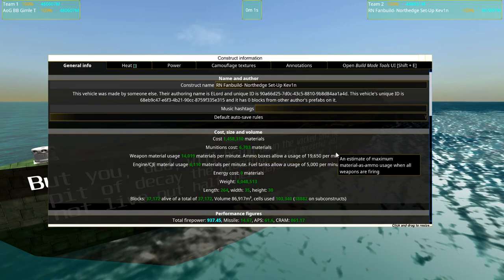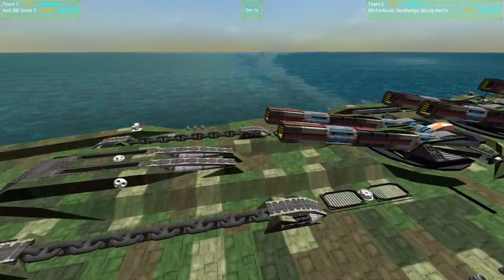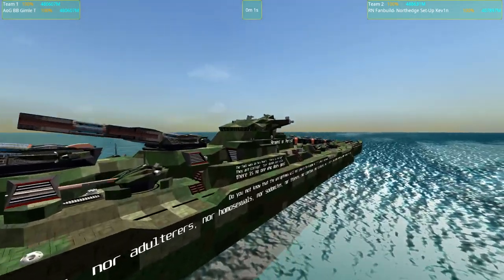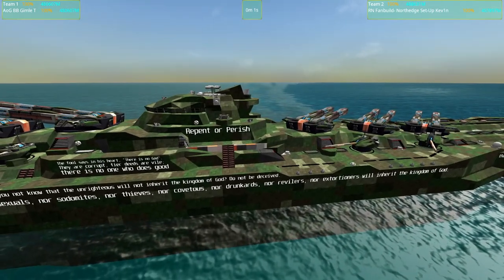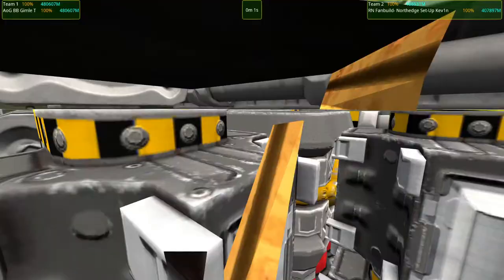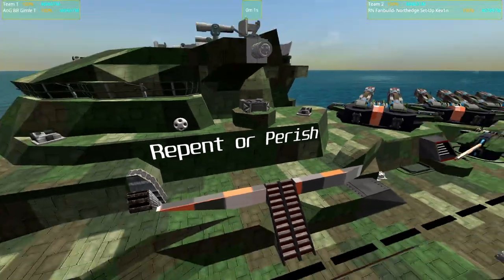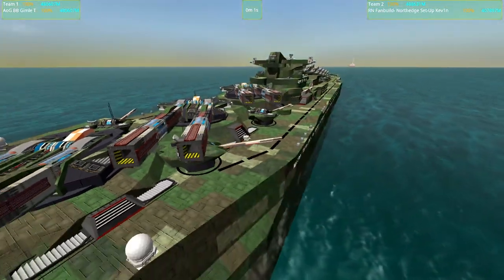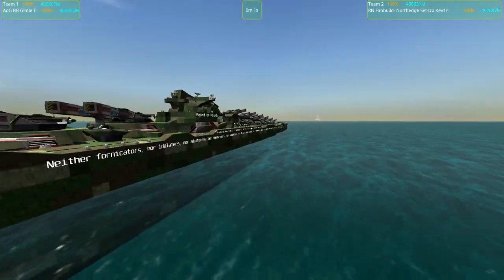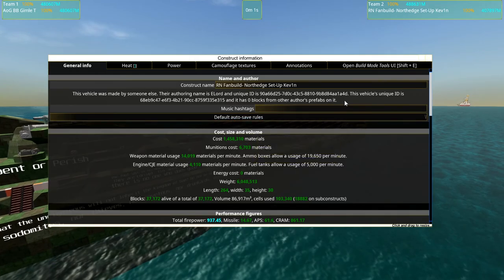In any case, this is the North Edge. It is a considerably cheaper craft than the Gimla, but this thing is oftentimes listed as one of the strongest ships for its cost. It's a very effective design and we have CRAM cannons here. It's also covered in 'repent or perish' and mostly all the testament messages.